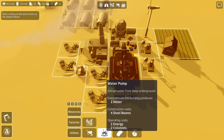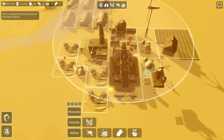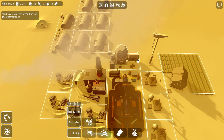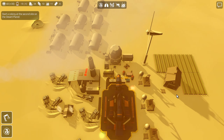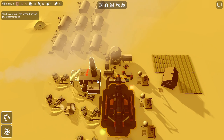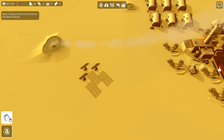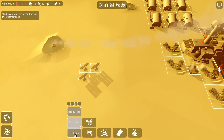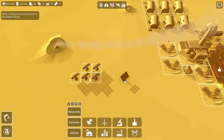Four steel beams are needed — steel beams are hard to come by. I'm going to tear down this extra turbine and make use of that steel. We have a deficit on power, but we have tons of silicon here, so let's build some solar panels for power — get at least another couple down. That puts us in a nice surplus for now.